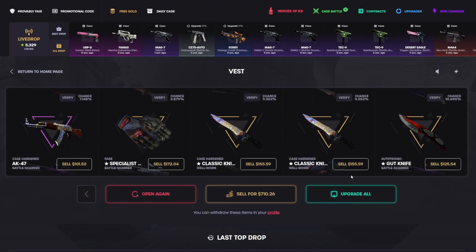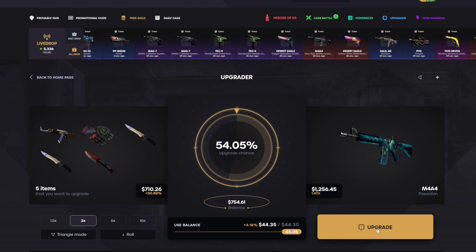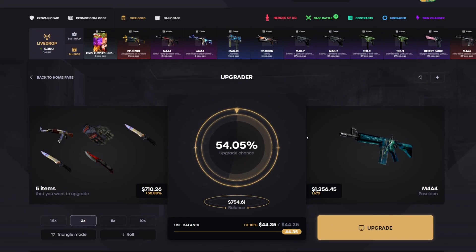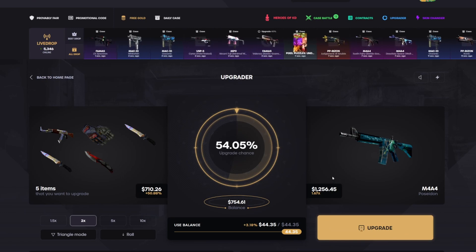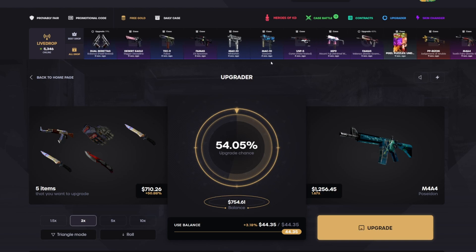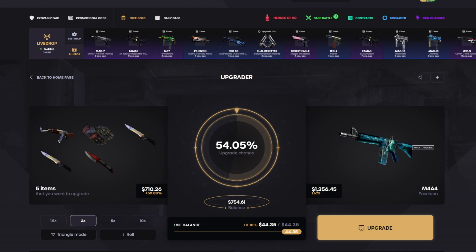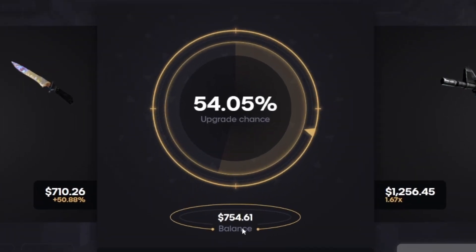It's 710 back now — we're gonna turn that into some profit. We have a Minimal Wear Poseidon right now, gonna try to get the Factory New one. Please — this will turn a 300 loss into almost a 300 profit, that's a 600 turnaround. Here we go, three two one — come on, that is totally gonna hit. That is an early ticket!